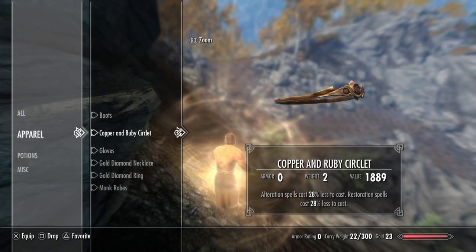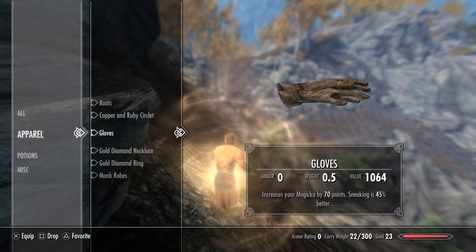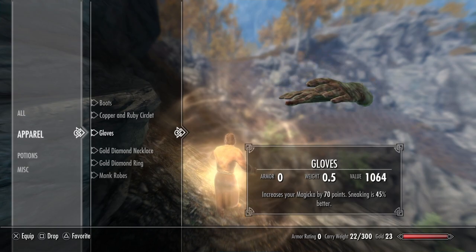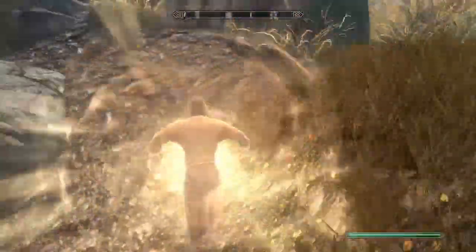For the copper and ruby circlet, alteration spells cost 28% less to cast, and restoration spells cost 28% less to cast. This guy is basically an alteration and restoration mage, so you're going to be seeing more of those enchantments. For gloves, I enchanted so my magicka is increased by 70 points, and then I did sneaking.